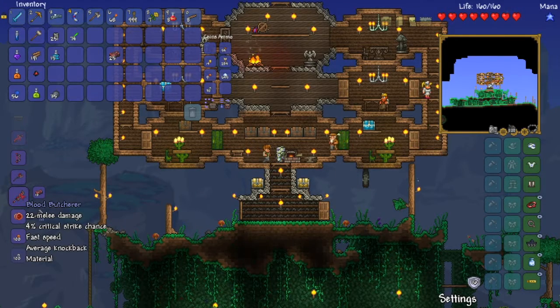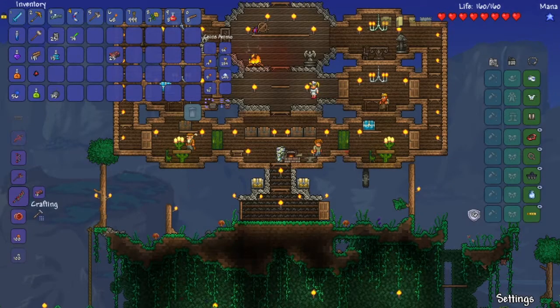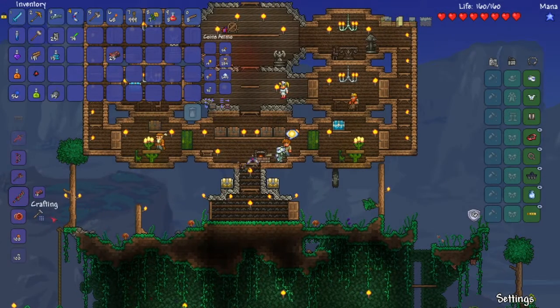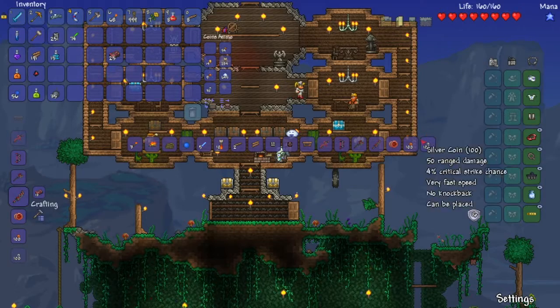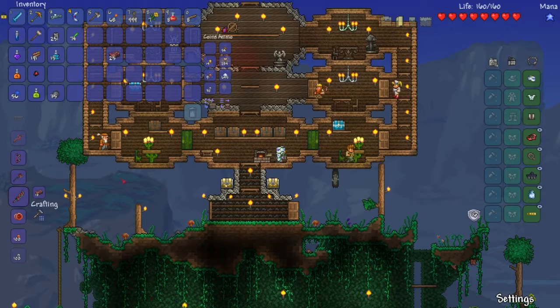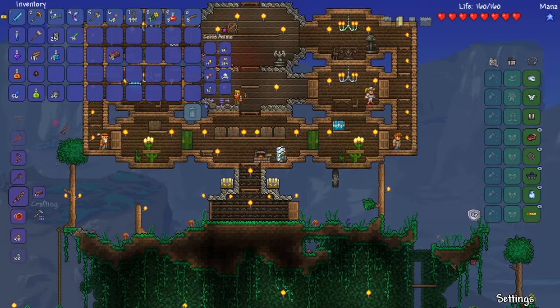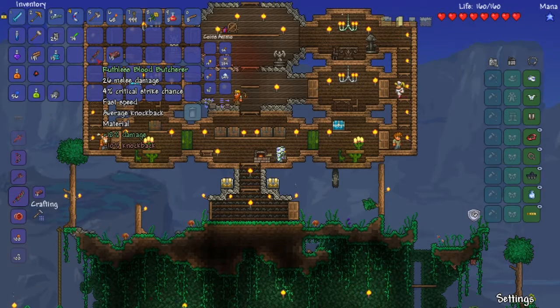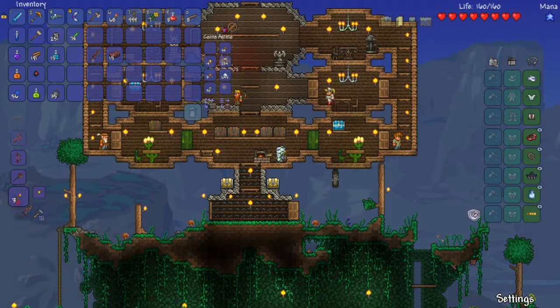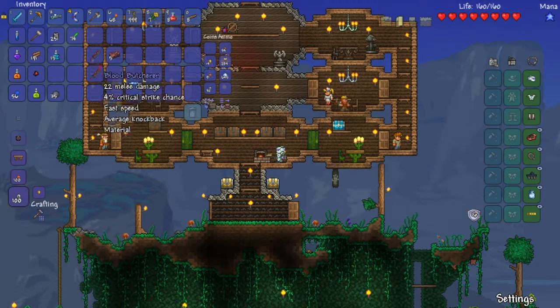I feel like the Blood Butcherer is a good way to go. Actually, if I go near the Anvil, does that activate? No, that doesn't increase anything I make. So I feel like this is going to be the best bet. See, mine is not back with more damage. Let's make one more. A blue one - oh, that's just standard.